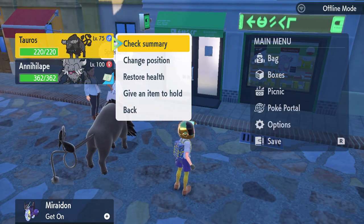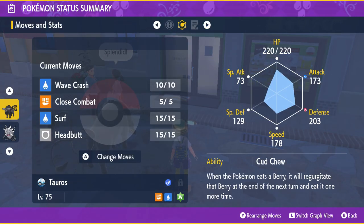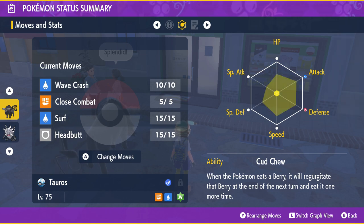First of all, if you check this Pokémon — we are going to do this Tauros, chunky and with a lot of attack — in the Pokémon status summary, if you switch to graph view, you will see that in the middle there's nothing, because we have zero EV values.